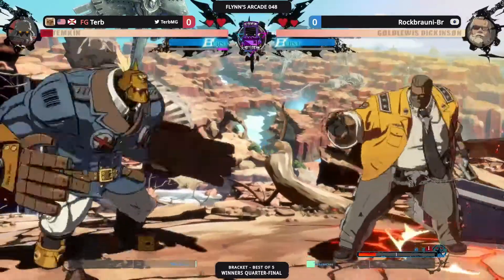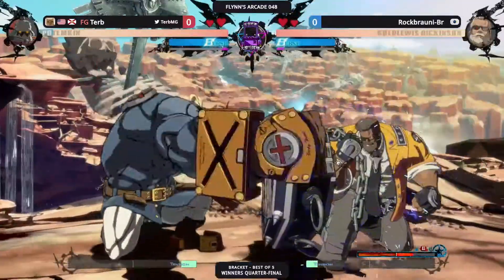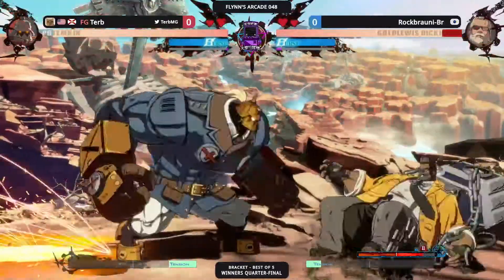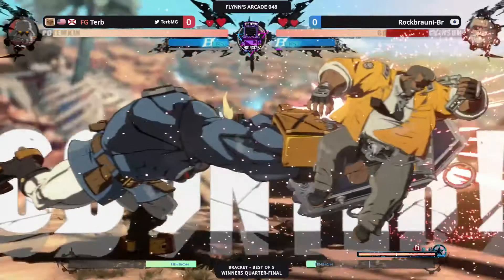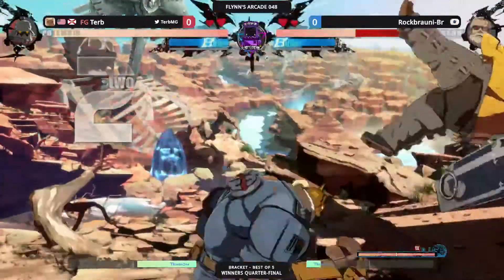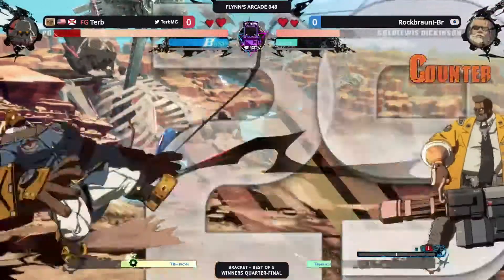What's the round start right here? Fire Slash Rock already establishing his dominance in the neutral, but Turb punishing with the slide head, able to get already in on Rock. And these Garudas are already starting off. The 6H — that's gonna be huge damage, but Rock gets the nice burst out.